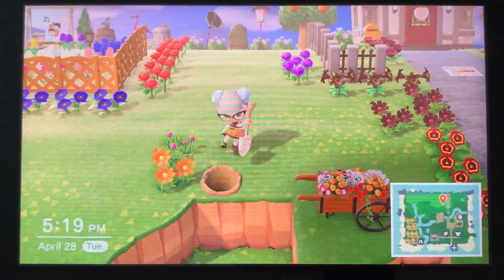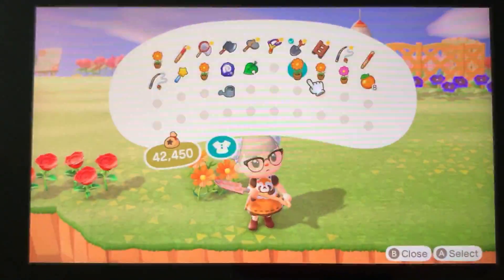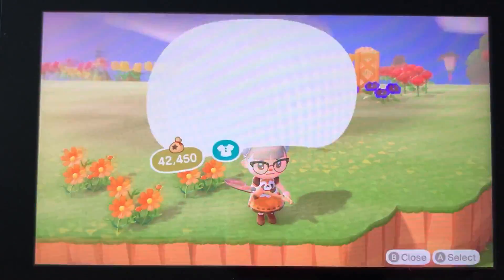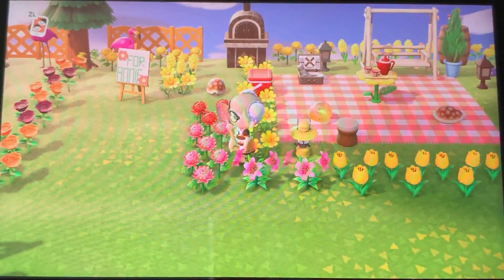It did spawn a pink one instead of black ones, which was annoying. It is a mixed bag sometimes with these flowers — you think it's going to do one thing and it does another. Here I am placing them in a V pattern, and your flowers will grow in those empty spots right there where you can see me twirling around.